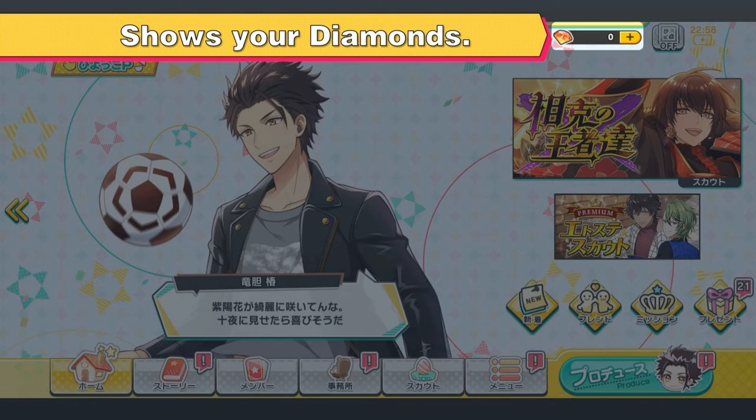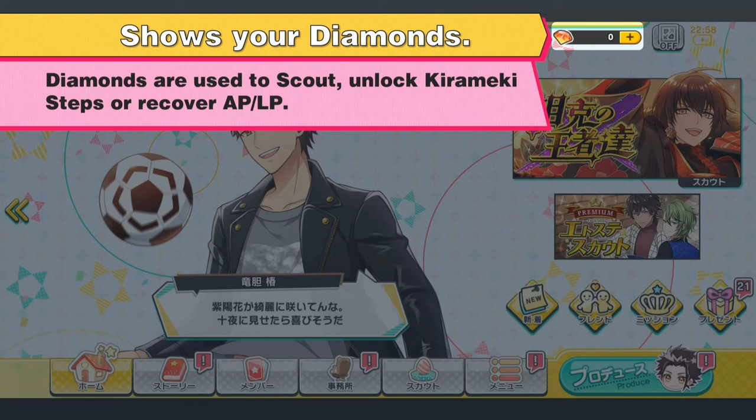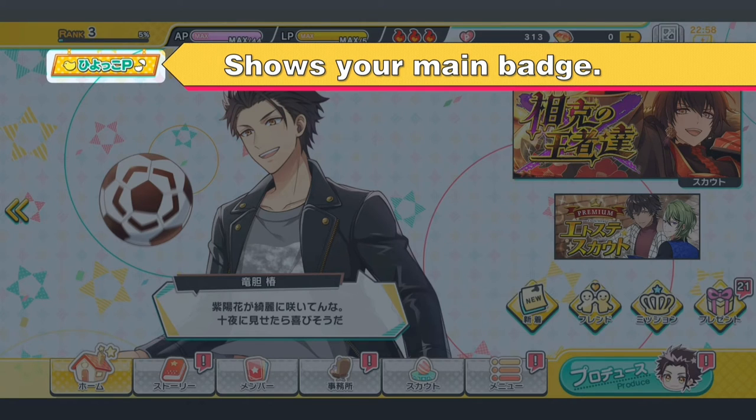This shows the number of diamonds you have. You can use diamonds to do scouts, recover AP or LP and unlocking kerameki steps. This shows your main badge. As you play the game, you can obtain various badges by meeting certain requirements, like collecting all members of a certain unit. You can choose a main badge and a sub badge to show on your profile, but your main badge will be shown on this homepage. This main badge here says Hyokkopi, which basically means I'm a baby chick producer.